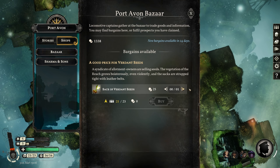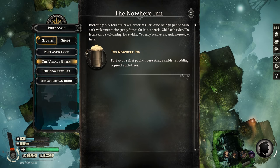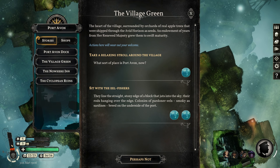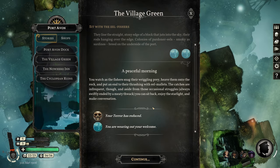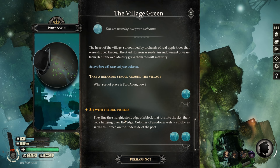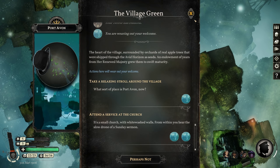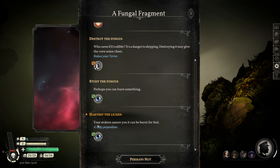Just taking a quick stop at Port Avon — I've got room for the last sack of verdant seeds, that bargain. I don't have much terror, but I want to get it down because I'm going to be exploring and that tends to generate a lot. These don't do much if your terror isn't very high — forgot about that. Down to 12 with the eel fishers. Visit the allotments — that doesn't actually reduce your terror, it gives you an uncanny specimen. With the eel fishers again, down to 7%. Now back to New Winchester. Another fungal fragment — they really seem to be more common than before.